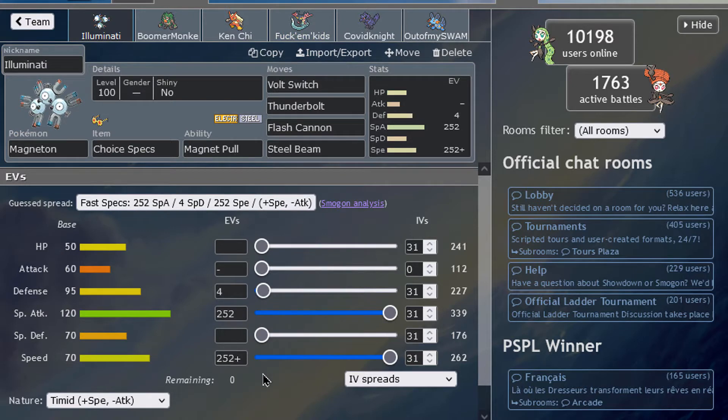Well, there we go — Magneton. I was thinking Scarf because of that speed, it could be pretty nice, but I ended up with this Specs set in the end and I think it's good. I think it's going to be great. I haven't tried it yet but we'll see. So now it's the moment for me to pause this video, in which Magneton gets a kill or a nice performance in the OU tier. I think it's going to be great, it has chances. I think it's not going to be as bad as Magnemite. I'm happy about it, so I'll see you guys in a sec.